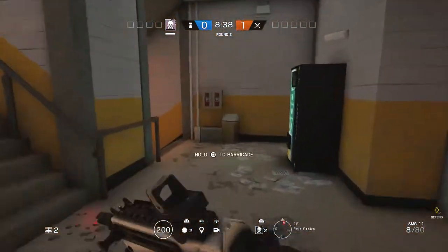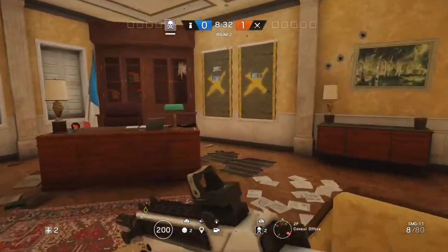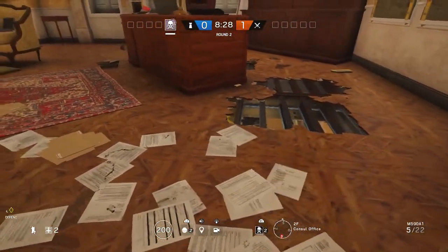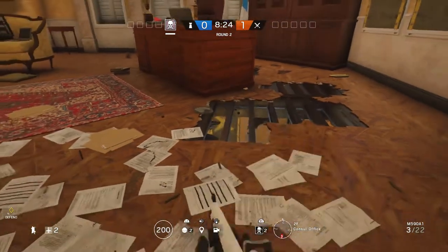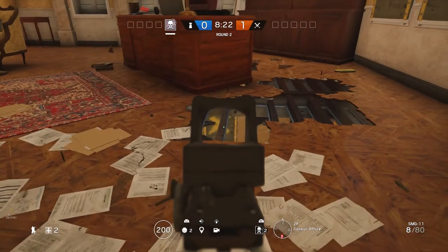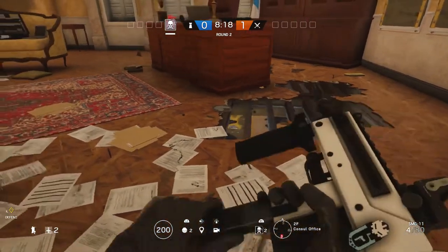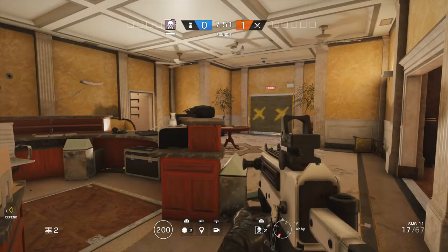Next up, that single window into piano. Piano is very, very popular so always look for options to defend it. We're using the same holes we just blew to watch the two windows up in console, but just in front of the corner of that desk you've got an easy view down onto that window. From experience it tends to be the window closest to the external wall that's used.